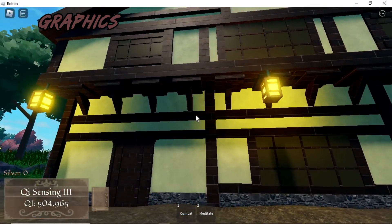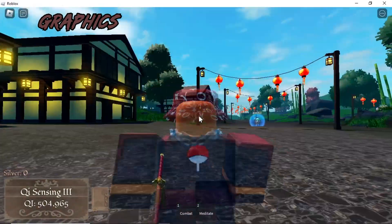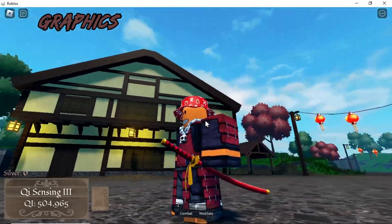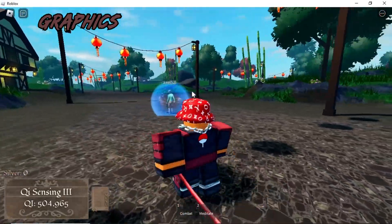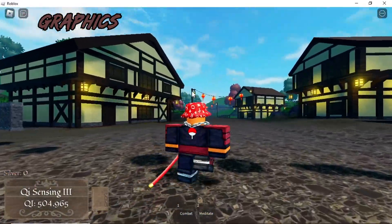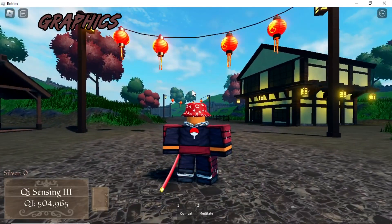Moving on to graphics - they're just decent, really. They're nothing special as you can see with this house, but I don't find anything ugly. It just looks nice and calm. I love how they kept the normal Roblox character. Don't mind my character right now, he's looking a bit dripped out. But yeah, I like how they make the normal Roblox character look cooler.